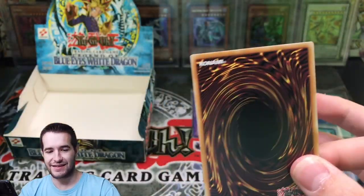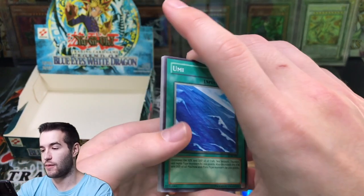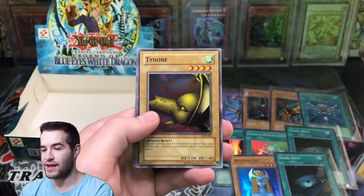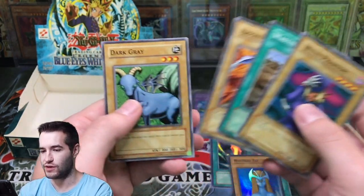Can we end strong on this insane box? Here we go. Umi, Mammoth Graveyard, Monster Egg, Tie Own, and a Goblin Secret Remedy. So we did not end with a huge hit. But let's go over what we did get.